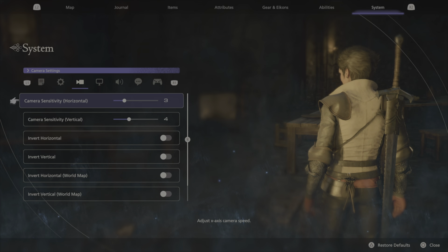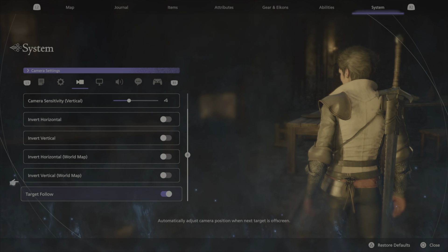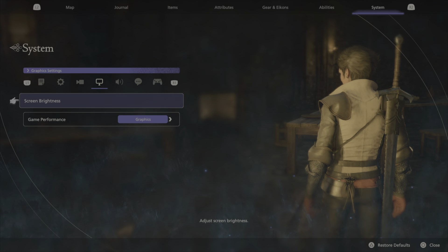Camera sensitivity starts at a 3, but I switched it to 4. I don't want to go too hard on it because this game is action-focused but doesn't require a lot of speed, especially because you can lock on to targets. So don't mess with this too much. Leave it alone — except for target follow. Turn that on, otherwise you won't be able to turn around good on the enemies.